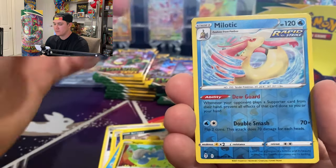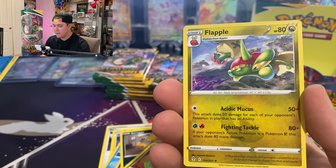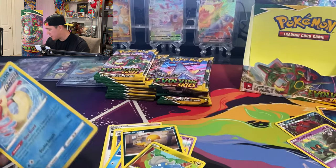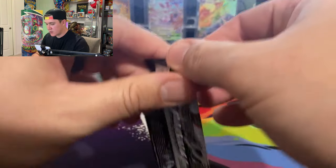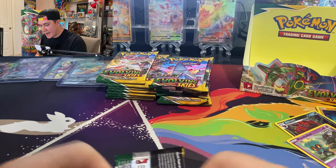Oh, a reverse Milatac, that's cool. And a Flapple — whoa, that's a cool Flapple card! I've never seen Flapple looking so studly. I'm keeping that. All right, let's get the big hitters back in here.